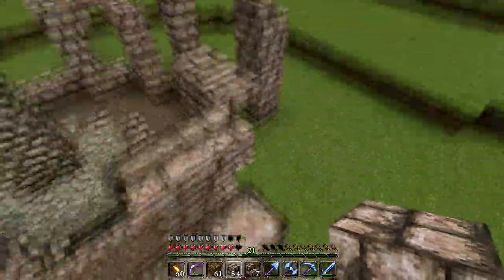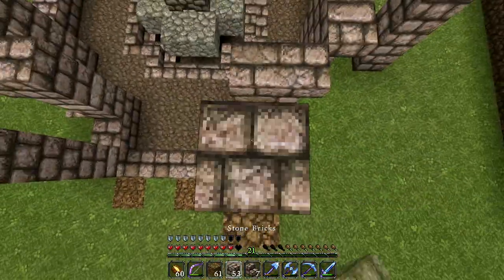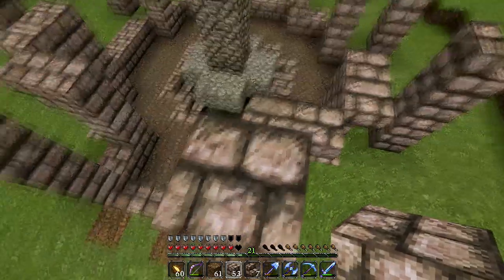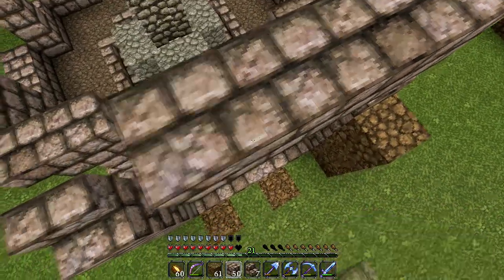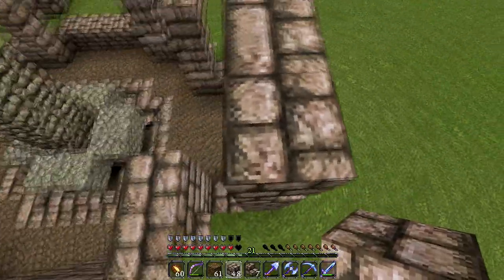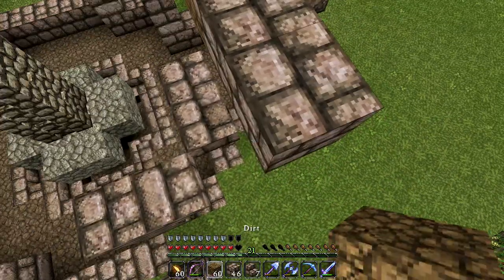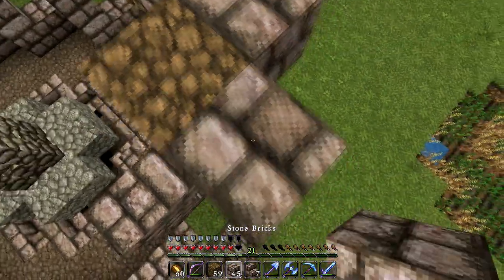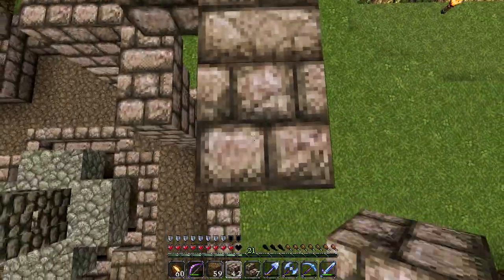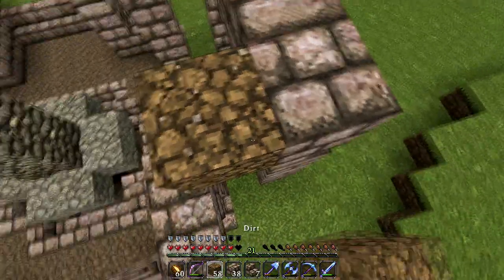Now we're going to repeat these pillars on all these sides, two out from the original pillars. Next we're going to pillar up here and cap each of those pillars with one stair facing in like this. Now we're going to add an upper rim to this by placing stone - one, two, three, four, five, six - then a placeholder block, one, two - and then back to one, two, three, four, five, six - same all the way around.